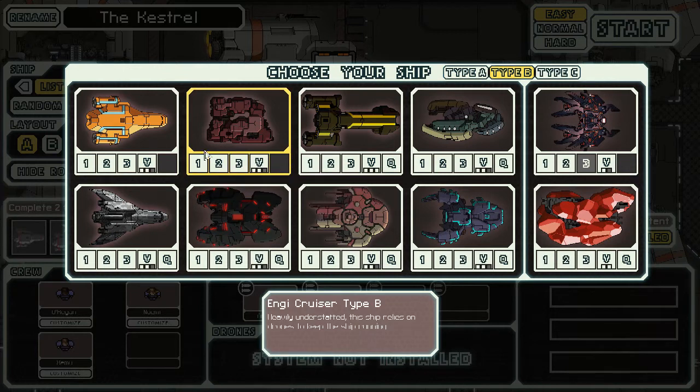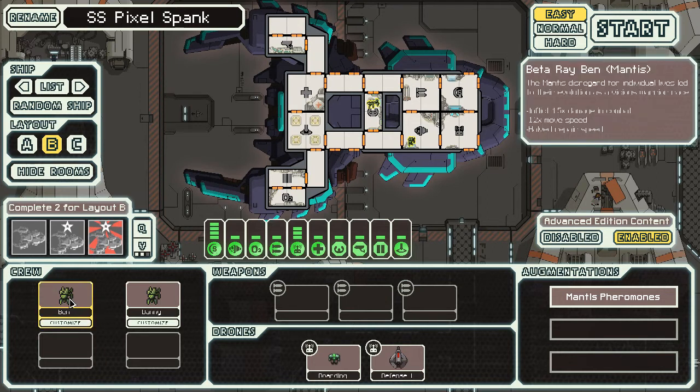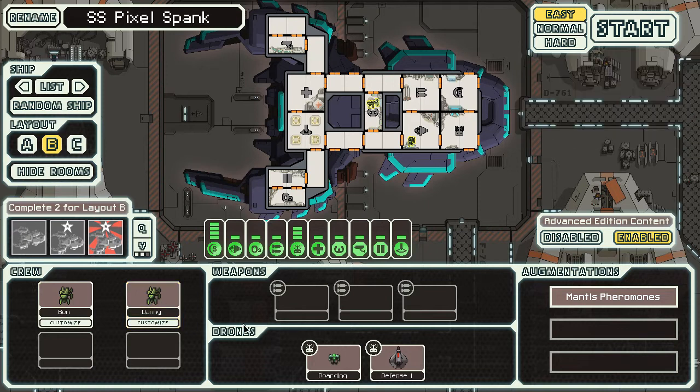Now I'm going to roll a D10 to pick my ship. That's a 9 — I got confused because I didn't know which was the 6 and which was the 9. The little line goes at the bottom. Now I'm just going to do some renaming duties on the ship. The ship is the SS Pixelspank. We've got our two crew members: me, BetaRayBen, and Danny — obviously the Pixelspank crew.